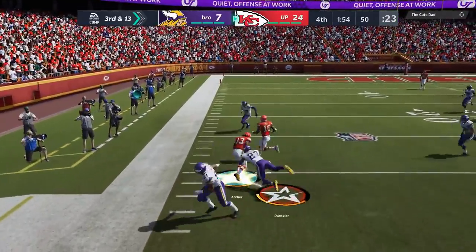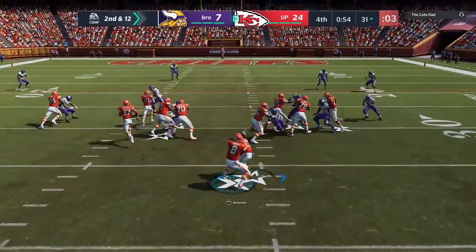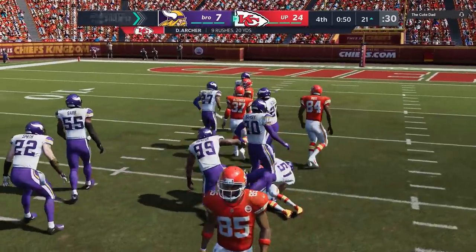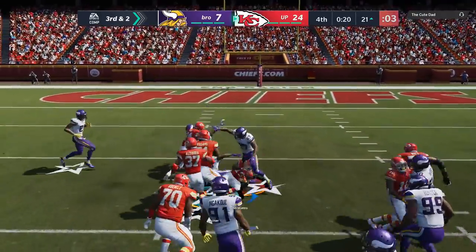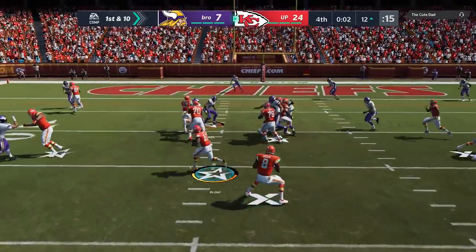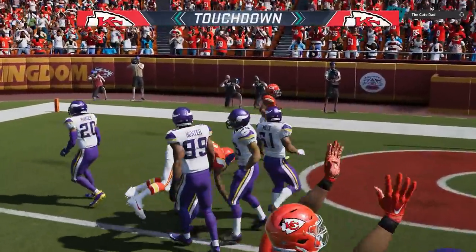He's taking away the deep stuff, but this underneath stuff is all I really need. I can run this entire game with dink and dunk plays and have success. Then I'm just going to have the fullback inside a couple of times — I ran this play 1,200 times, it's one of the best run plays in the game and it's found in one of my favorite run formations. With a few seconds left, I get a huge gaping hole and we're walking into the end zone with another touchdown to end the game.